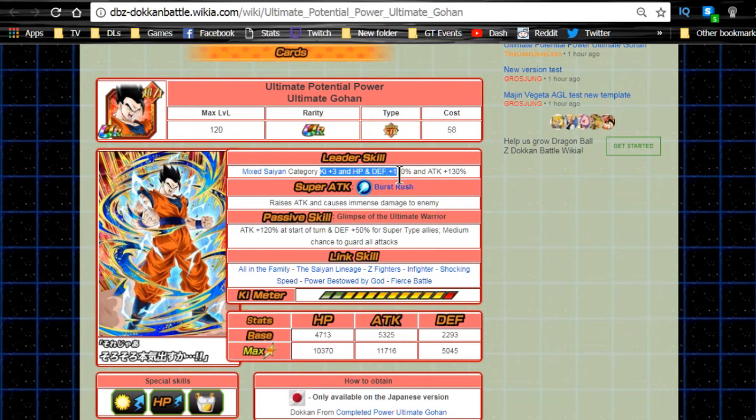The leader ability is Mixed Saiyans category Ki +3, HP and Defense +170, and Attack +130. I like it - it changes the dynamic of the leader abilities. The super attack is Burst Rush, which raises attack and causes immense damage to the enemy.